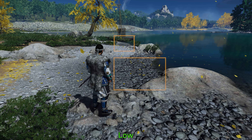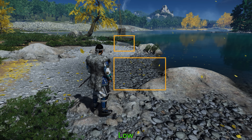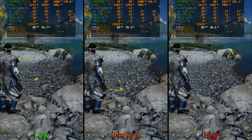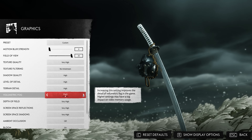Terrain detail adjusts the level of bumpiness of the terrain, both up close at medium and in the distance at high. Performance-wise, this setting doesn't have any significant impact — around 3% when going from low to high — so I recommend high. Volumetric fog controls the quality of volumetric effects and lighting.